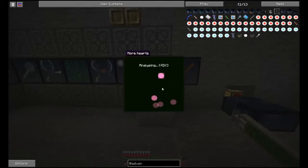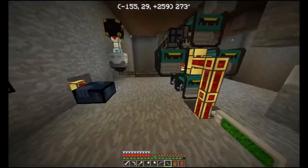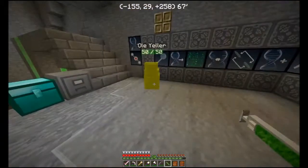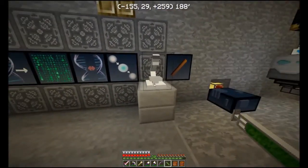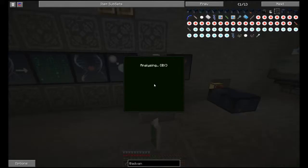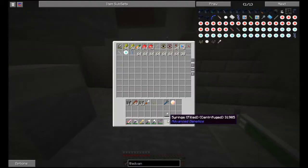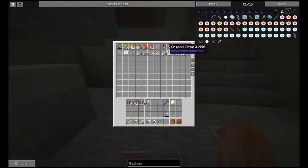You can see resistance and more hearts identified here. It also has the wither effect — I went and killed a wither and got a bunch of wither skin cells. That was fun. If you get away from the microscope, it stops the analysis, so don't walk away until it's done.